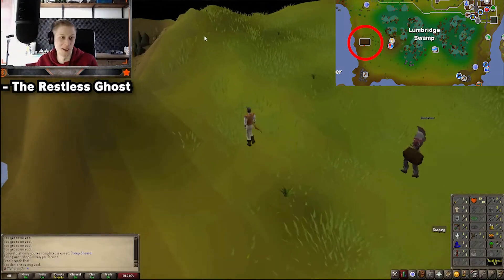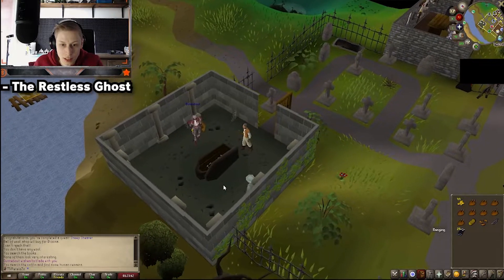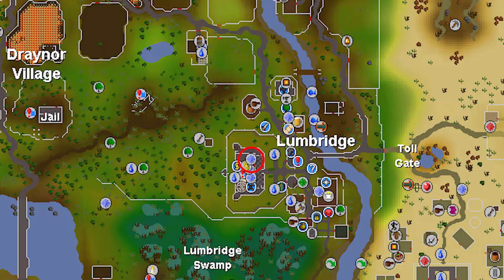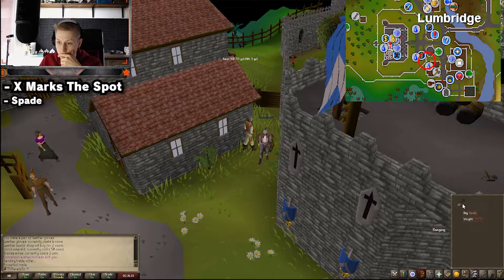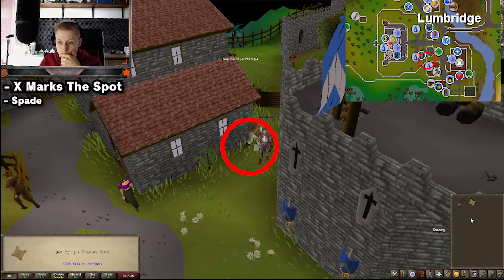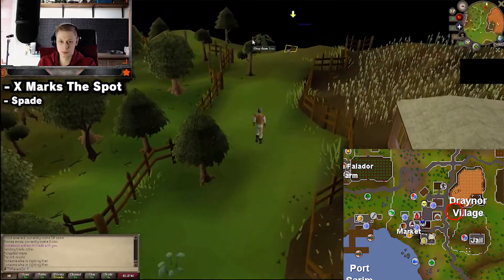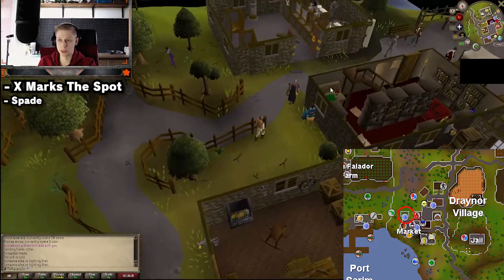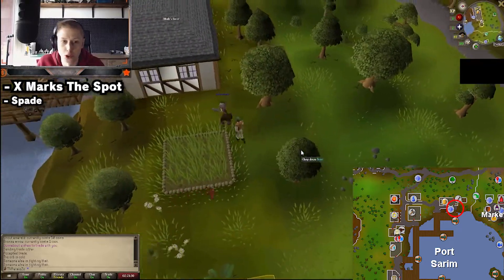Now for Restless Ghost, walk your way all the way across Lumbridge Swamp. This man will give you a ghost amulet — head back and talk to the ghost. Now if you want to, you can already start Rune Mysteries, which is also located in Lumbridge Castle. After that, buy yourself a spade from the general store, walk to the front of Lumbridge Castle and dig here, then dig at the back side, then make your way to Draynor Village and dig here between the fence posts, then walk over to Port Sarim, talk to Veos, and that will complete X Marks the Spot.